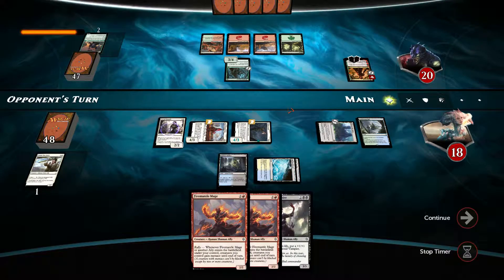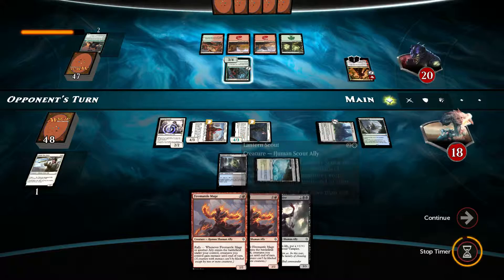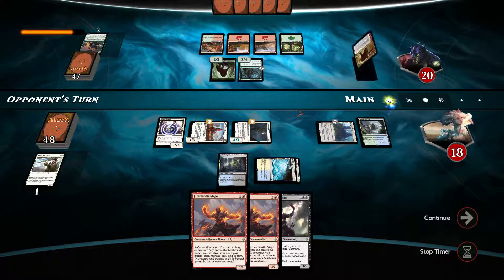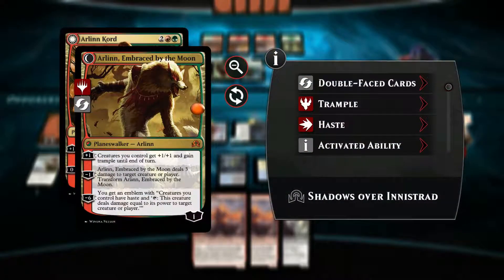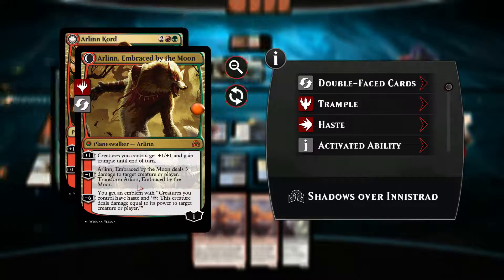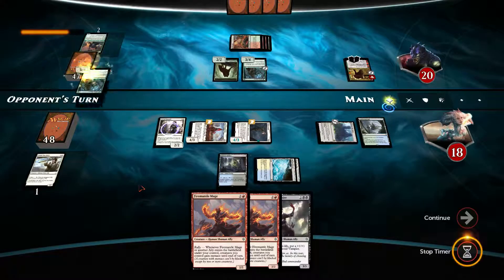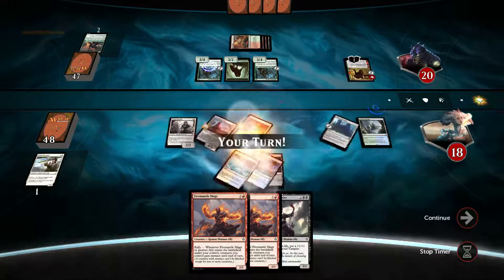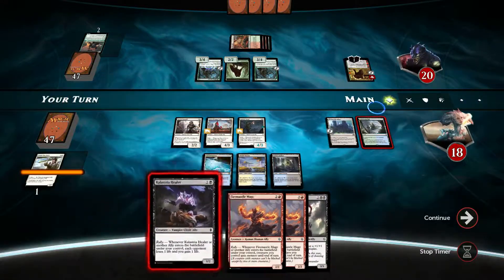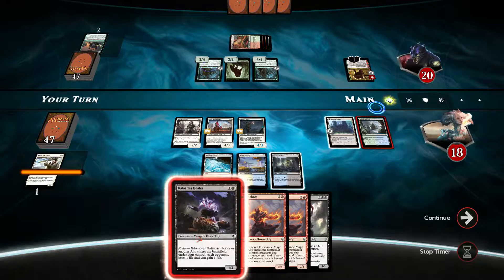There is just a lack of draw to save us. Our opponent just chooses to transform. What is this now — creatures? This is just great, what we needed.